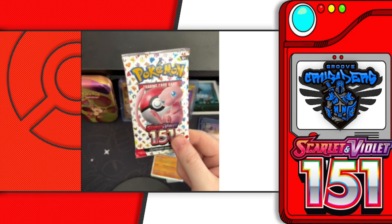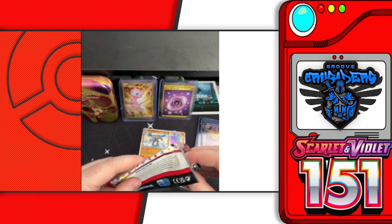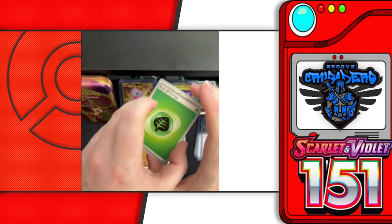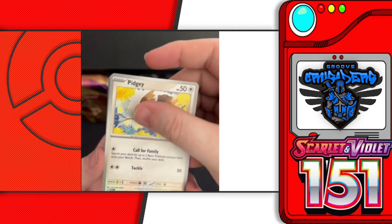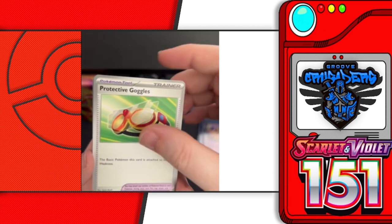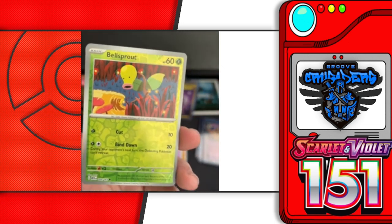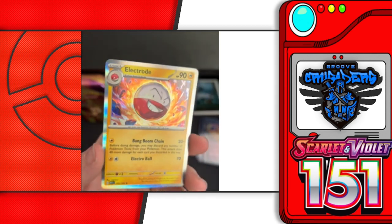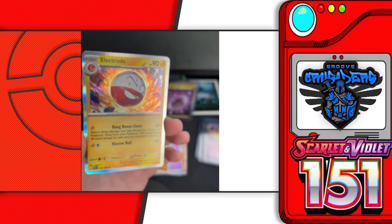Last pack — we've had some pretty good hits so far, let's see if we can get some of that last-pack magic. Leaf energy, Lickitung, Venonat, Pidgey, Metapod, Diglett, Graveler, Protective Goggles, reverse holo Geodude, reverse holo Bellsprout, and for our last card — a holographic Electrode. This seems like one of the more common rare cards in the set — I think this is the third or fourth one we've pulled.